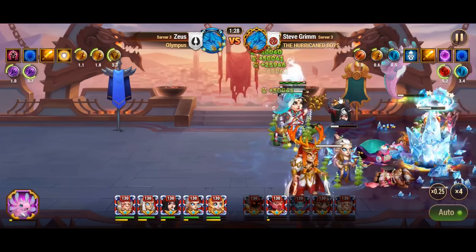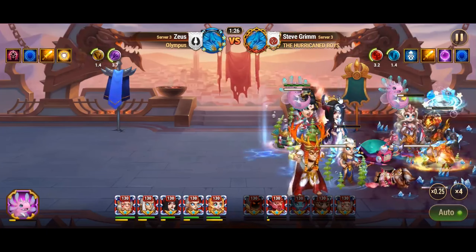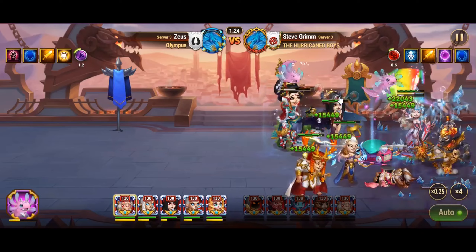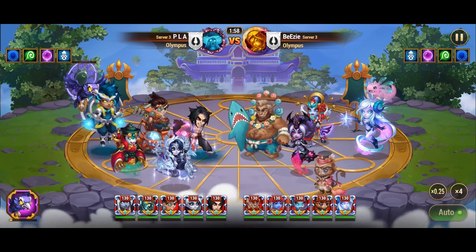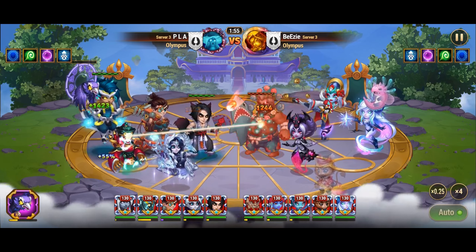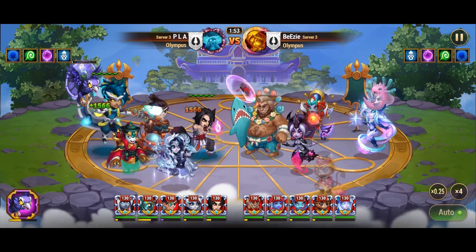Certainly, brave adventurers, let's delve into four strategic approaches to counter the elusive Heidi, and the first in our arsenal is the formidable Satori. In the intricate dance of Dominion battles, Satori emerges as a hard counter to Heidi's slippery maneuvers, equipped with the violet skill Imminent Reckoning.